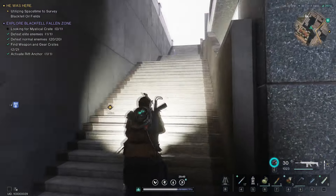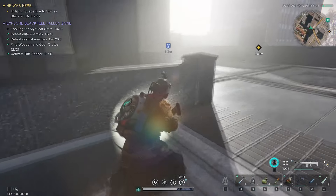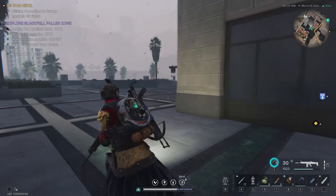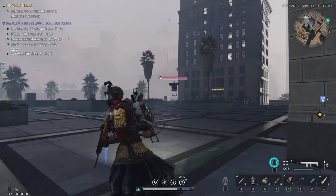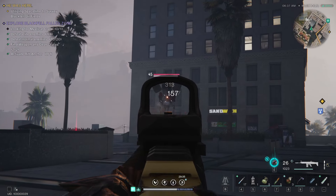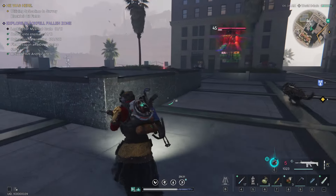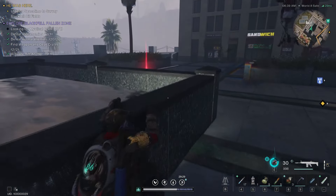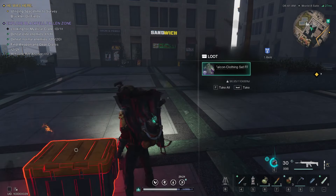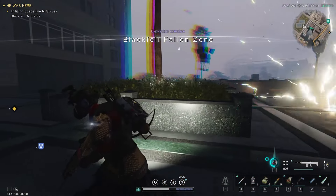There is another weapon crate right here, I'm gonna show you from the outside. We need to go over there to the left, this big brick building. There is another elite here — it's the big guy — I'm not gonna fight him since I'm a bit under leveled.